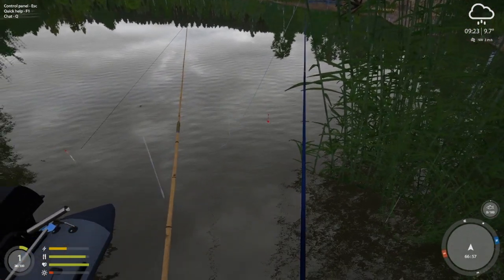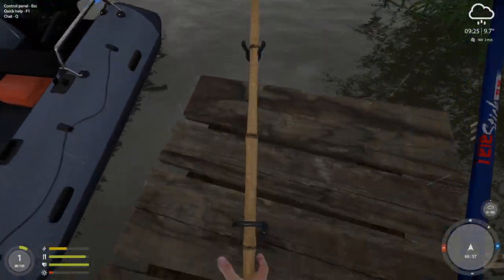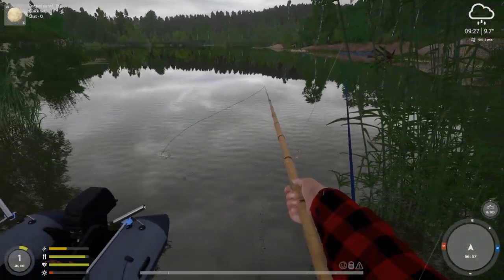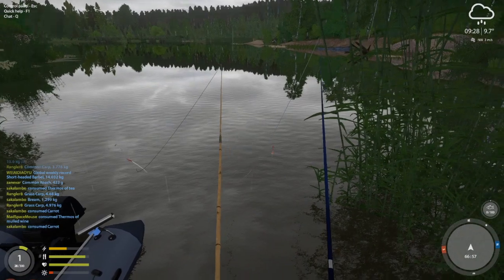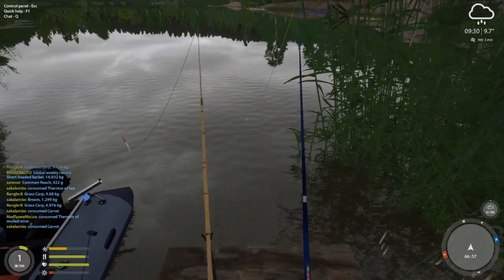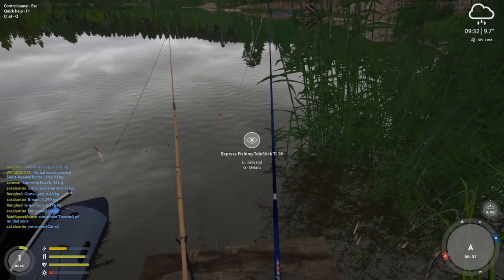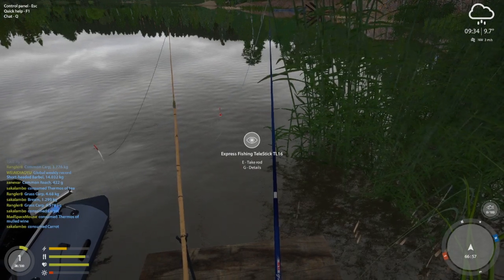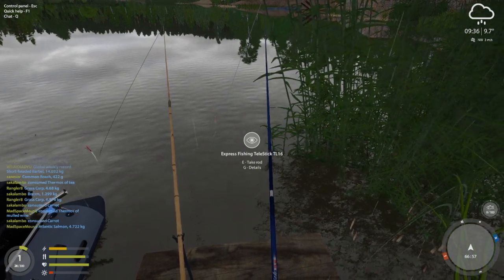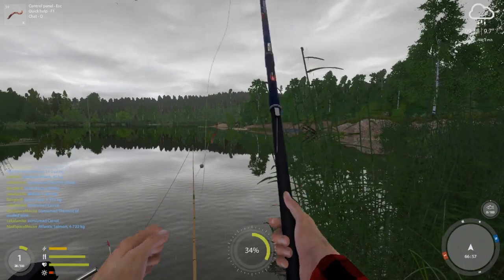What I've started to do with float fishing — and we'll see how well it works at level 1 — is not have the rod in my hands. The reason is because I often pull it up too fast. If I have it in my hand, I'm just tempted to, once I see it go under and I think it's a legitimate bite, pick it up and pull it. Now we've got these really cheap hooks — the hook's just going to come out of the fish's mouth a lot. There's no way around that. Being patient is so important with this early on.